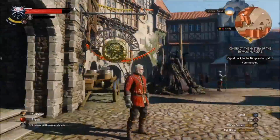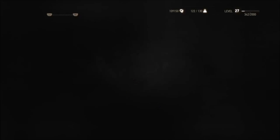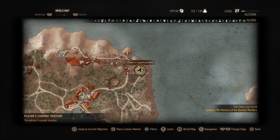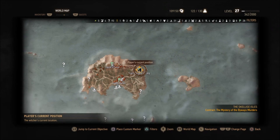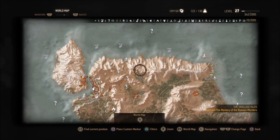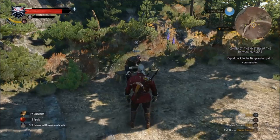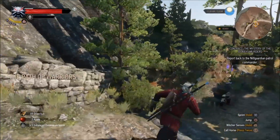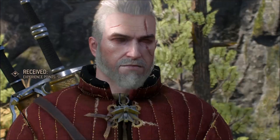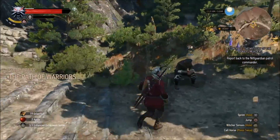This still works on patch 1.05 for consoles and 1.06 on PC; footage taken June 29th, 2015. Now I'll show the XP glitch — the Path of Warriors — which is also still working. You have to go to the Skellige Isles, to the northeast island up in the corner, to a specific spot. I have a detailed video on my channel explaining this and how to beat the tower quest required to unlock it. I just got 50 XP right there — you can get 50 XP every five to six seconds.